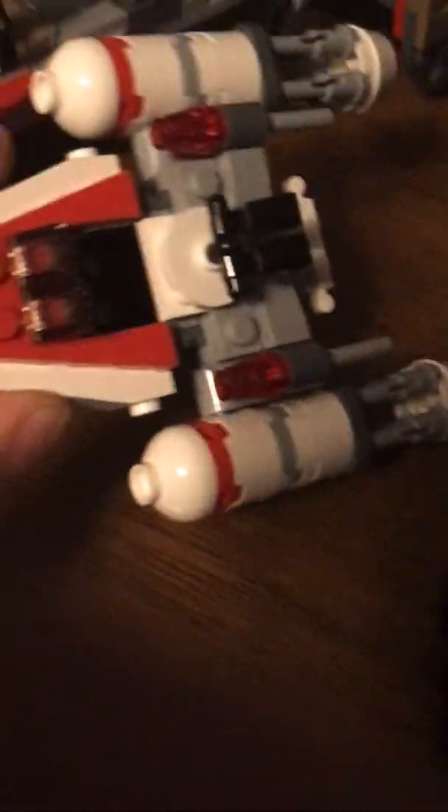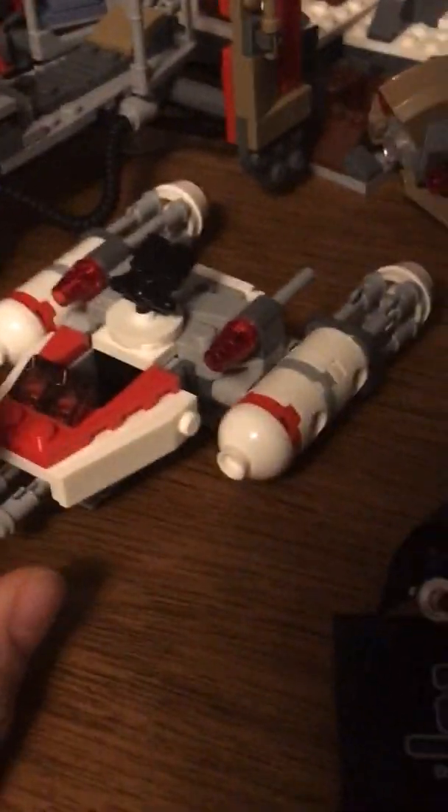Then we have the Microfighter Wild Wing, which I bought for ten dollars — I had some money. I got this along with two other sets. We got the Pasaana Speeder Chase, which I already showed in a showcase. BB8 is in there — actually, he shouldn't be in there. The flag fell off, that's not good.